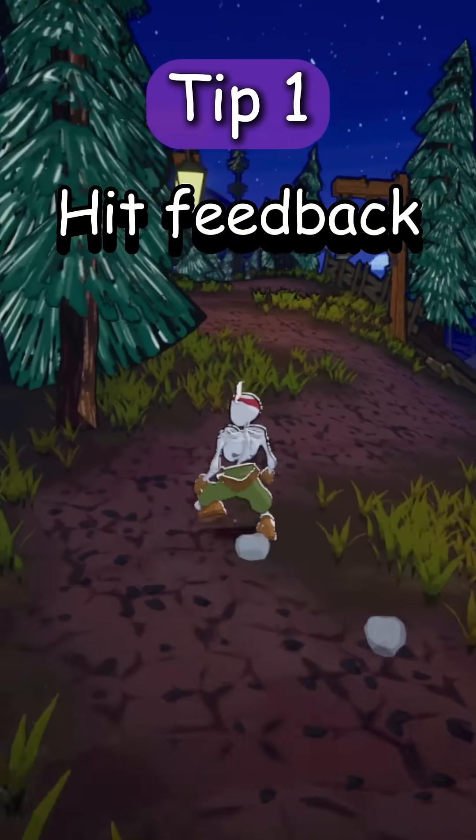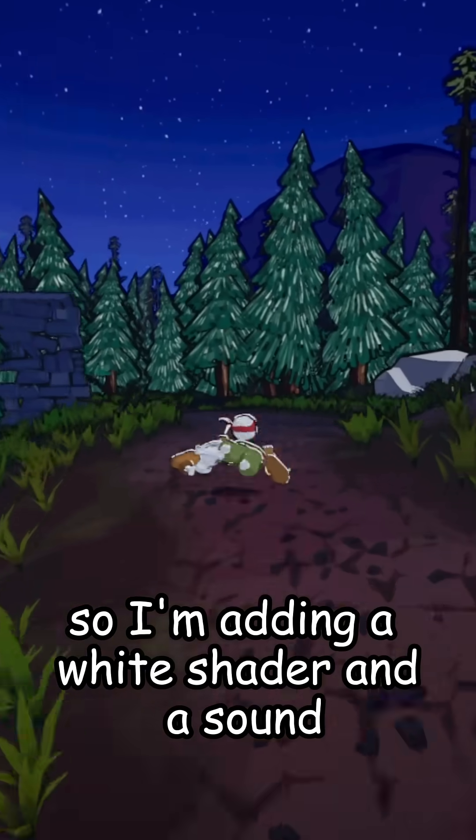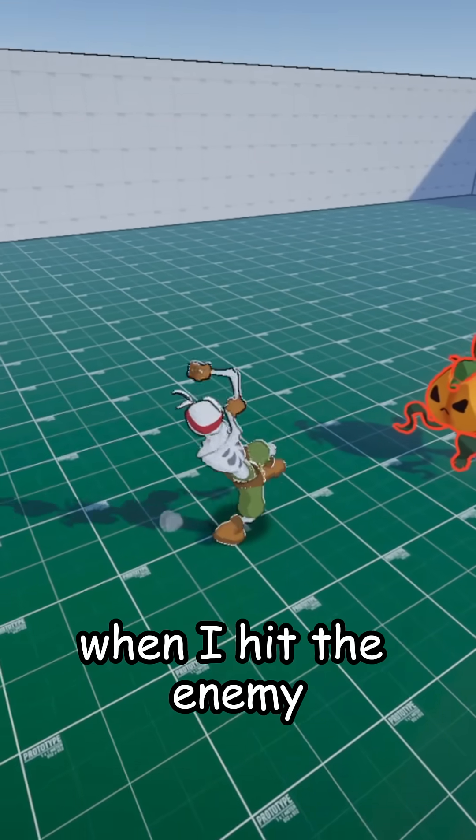Tip number one: hit feedback. The player doesn't know right now when he hits the enemy, so I'm adding a white shader and a sound. I'm also adding a blood splatter as well as a particle effect when I hit the enemy.